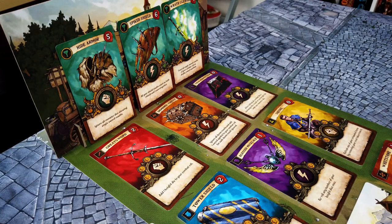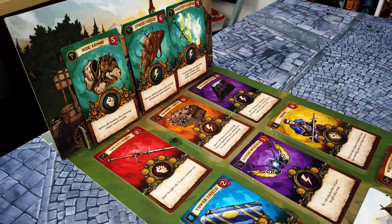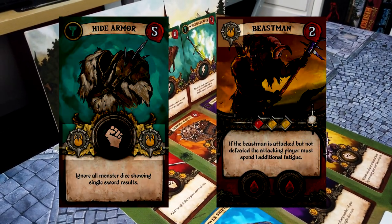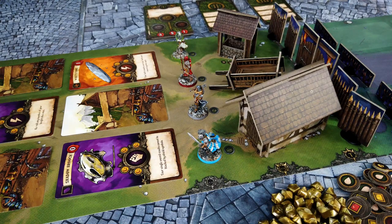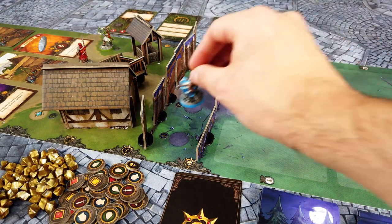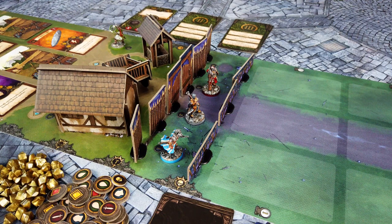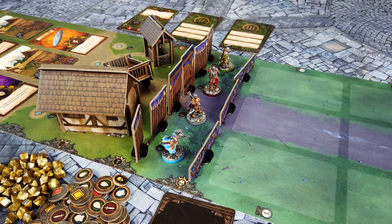Contrary to other items, the trophy cards cannot be bought with gold, but by spending monster cards collected during the night phase. Each trophy card shows how many and what type of monster must be spent to buy it. As soon as it's a player's turn and he can't or doesn't want to spend any more gold, his day phase is finished, his miniature is removed from the day side and placed on the night side. The position on the night side is determined by the order in which the players ended their day phase. As soon as all players are done shopping and placed on the night side, the day ends and the night begins.